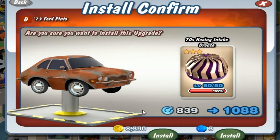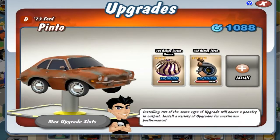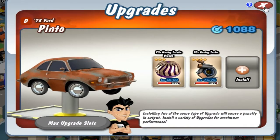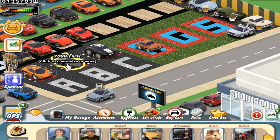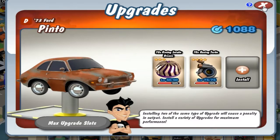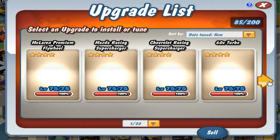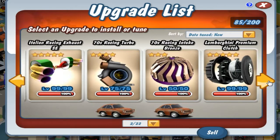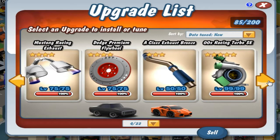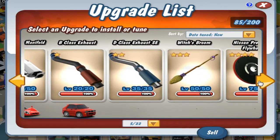For the first time ever, a Ford Pinto will have over 1,000 freaking horsepower! My Ford Pinto is now faster than a stock freaking 4i — wow. You don't see this every day. I'm probably the only guy stupid enough to actually waste money to do this, but I guess it's worth it. Because it's a Ford Pinto — it must be celebrated.